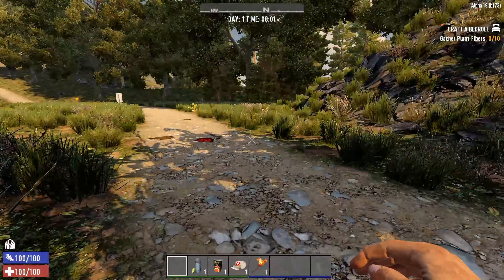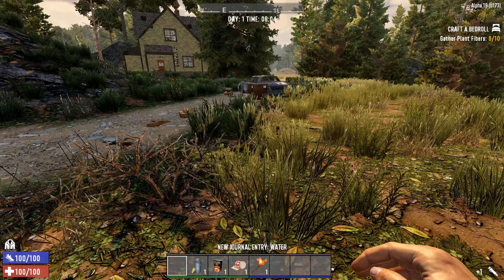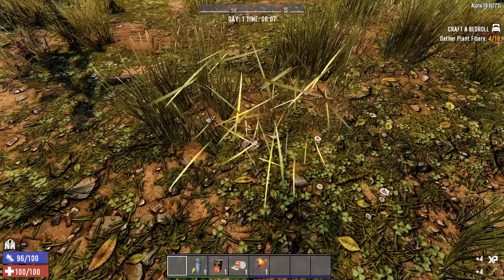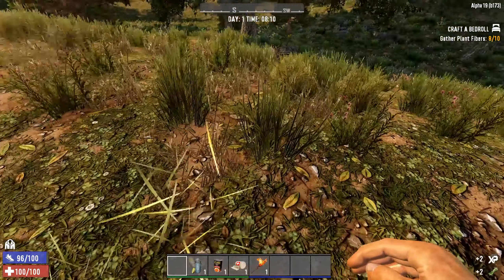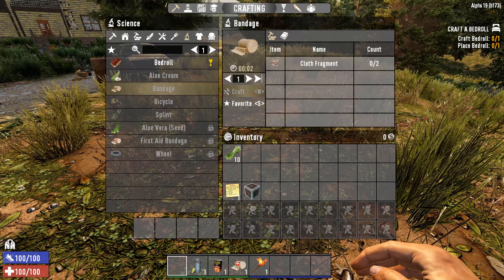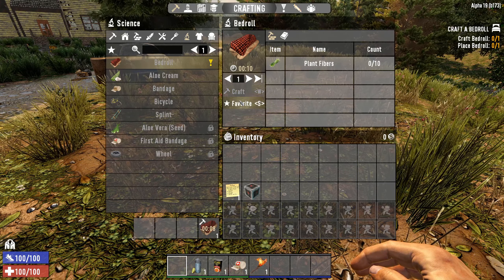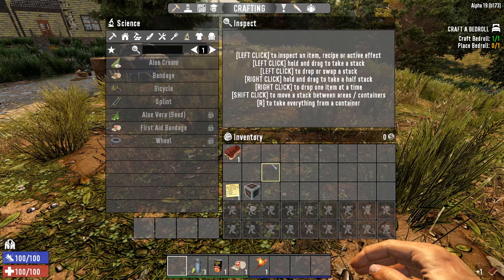Survival games tend to require hitting E to pick things up, but 7 Days to Die requires you to bash things. Left click to bash plants — you'll see experience on the bottom right and it tells you you picked up plant fibers. I need eight, now ten. It then says craft the bedroll. Hit Tab, the bedroll will be highlighted because it's connected to the quest. Left click and hit Craft, or W to shortcut it. This is your crafting queue — you can queue up to four things at a time.